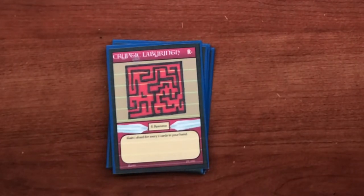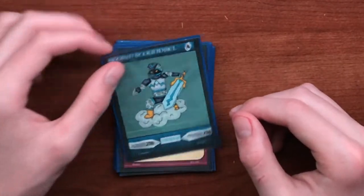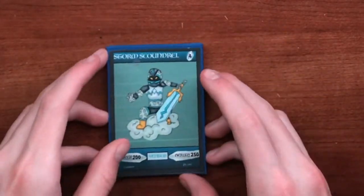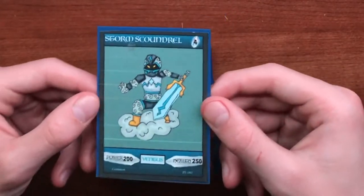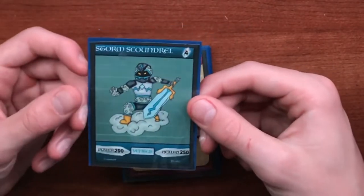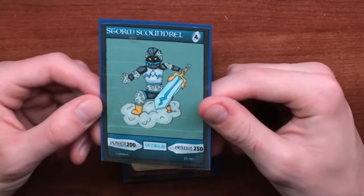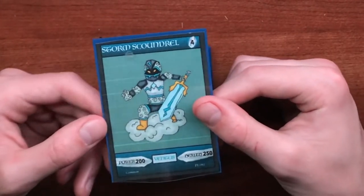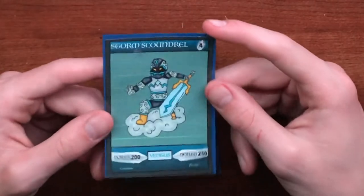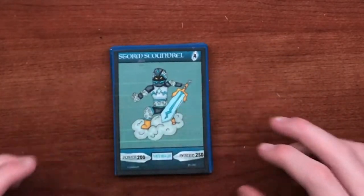The final card I'll be showing today is a creature card called Storm Scoundrel. He is a ventus creature with 200 power, 250 health, and costs four shards to play — a very basic creature to help balance out the game. His backstory is that he's a knight-slash-ninja who lurks in the darkness of ventus, jumping between clouds and pouncing on enemies when they least expect it. He's a basic creature but I really like his artwork.